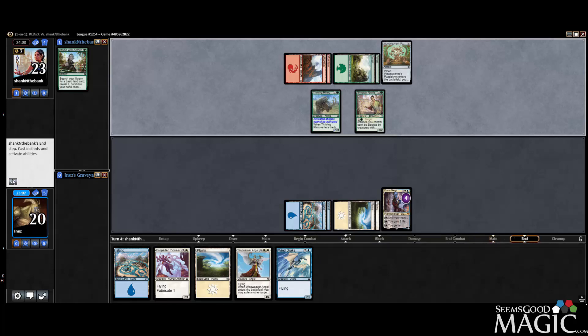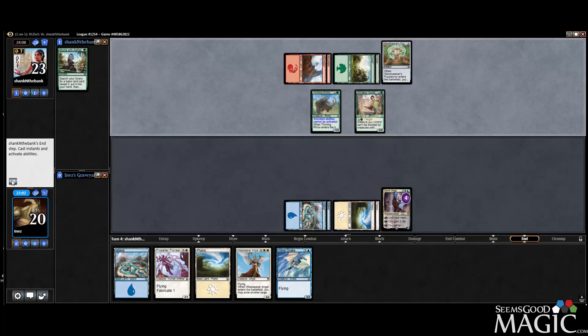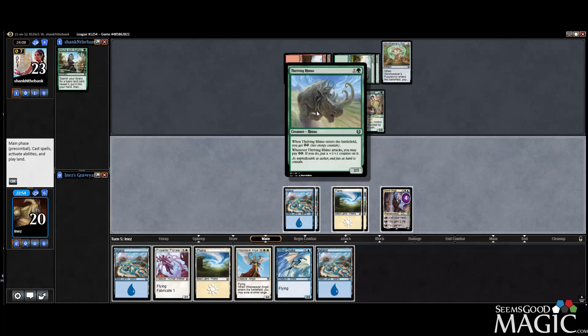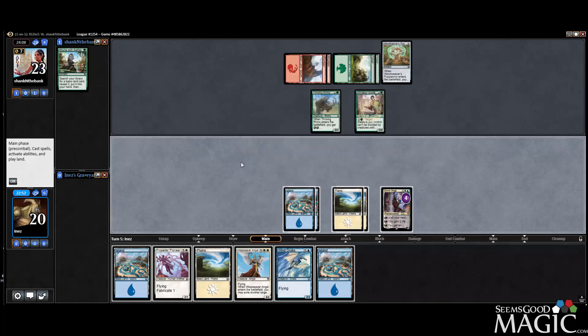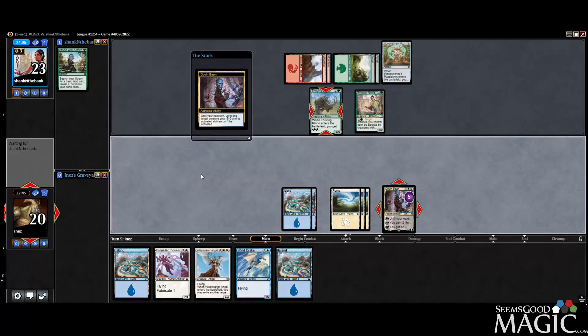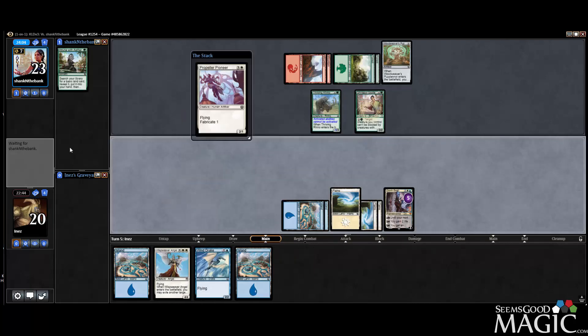I think my opponent's plan is to make it unblockable. It's not a big deal — we're just gonna go with the same game plan. I can just weaken the rhino, play a Pioneer, weaken the rhino again, play the Pioneer, make a servo token and pass.